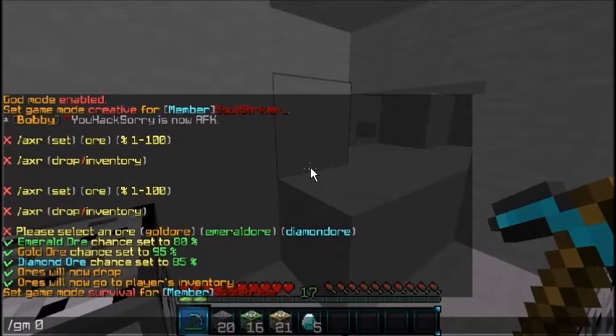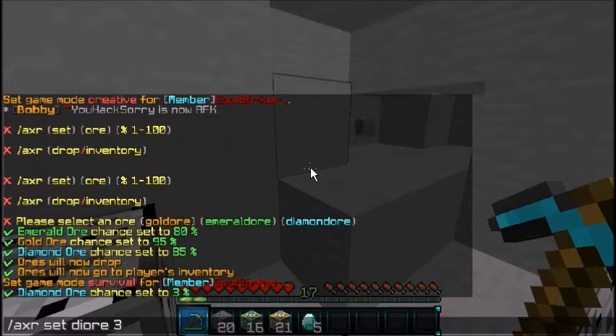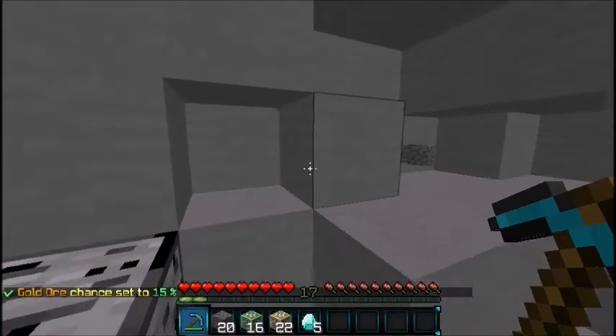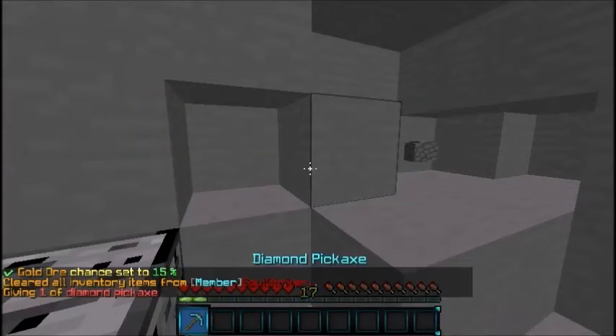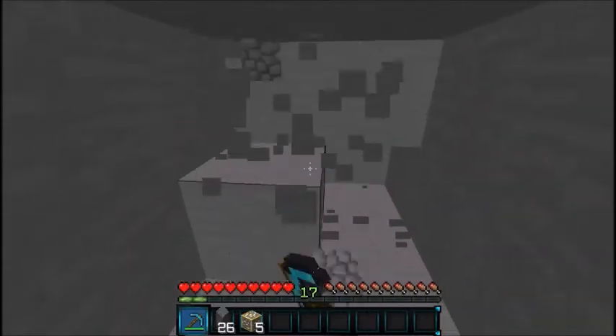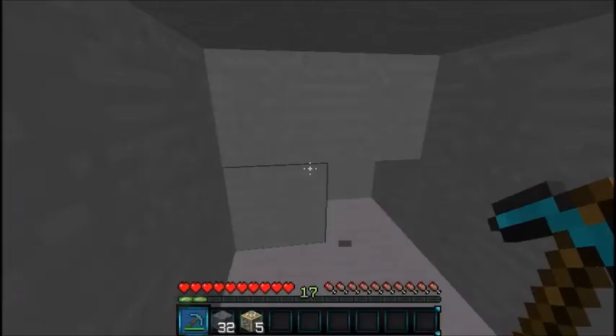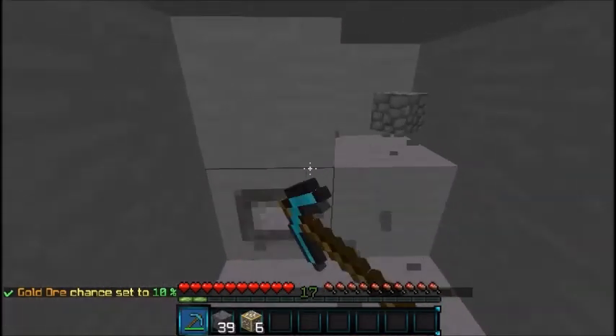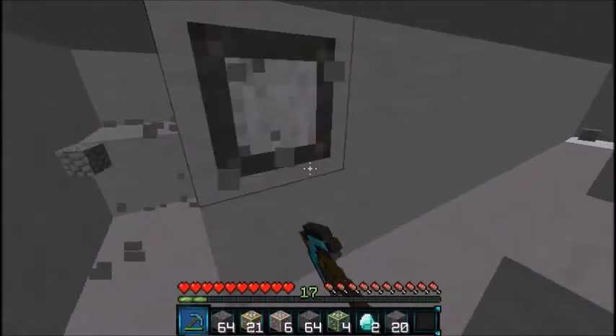You can set the percent chance however you want. If you have a custom biome or want a different block while mining, just let me know. I'd probably set diamond ore to around 3%, emerald ore to about 0.3% since it's pretty rare, and gold ore to maybe 15% since it's rarer than iron but not super rare. Let me clear my inventory and show you — as you see we're just mining and we already have five gold ore from the 15% chance. You can go lower, even down to decimals, like I did with diamond.